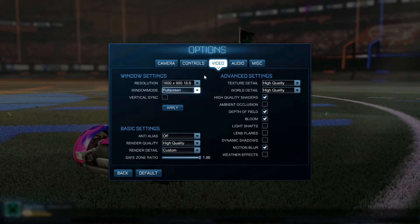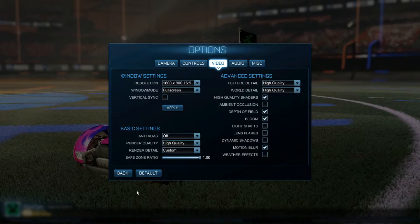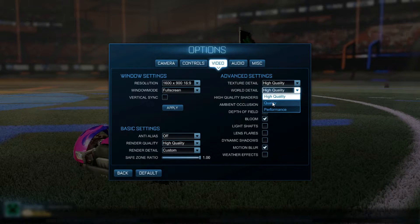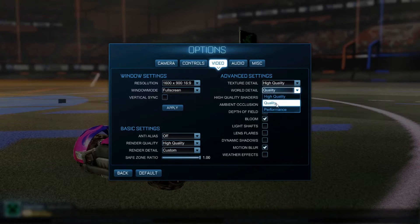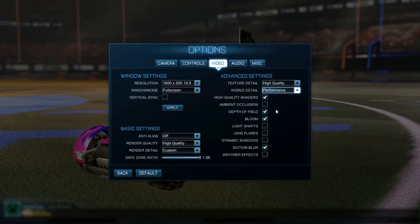Full screen is the second one. Then you have texture detail and world detail. Starting with world detail — pay attention to the grass right now. Watch it get shorter as I hit quality. You see how it got a lot lower. And then if you hit performance, it's a lot lower and everything just seems a lot more Minecraft-y — the lines look choppy.